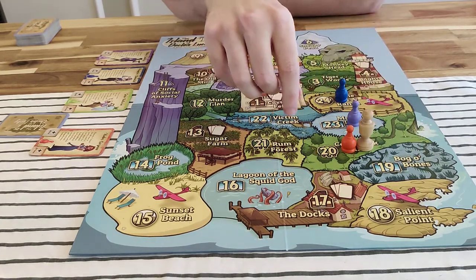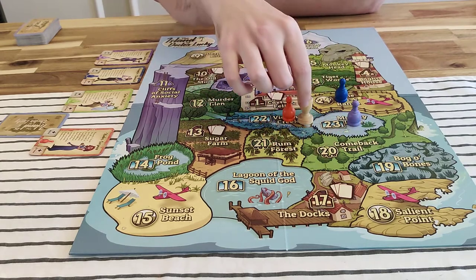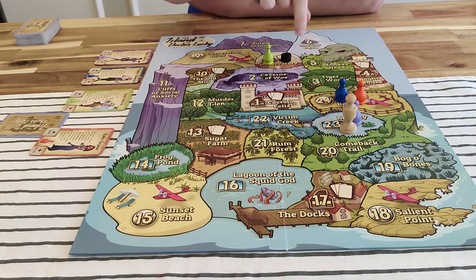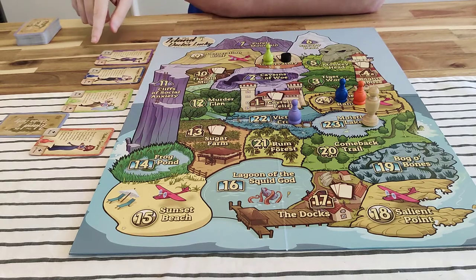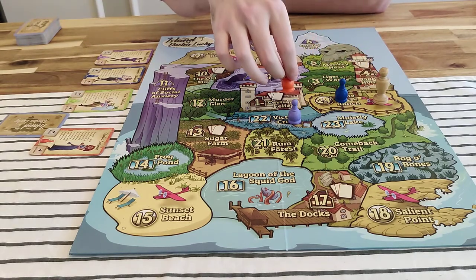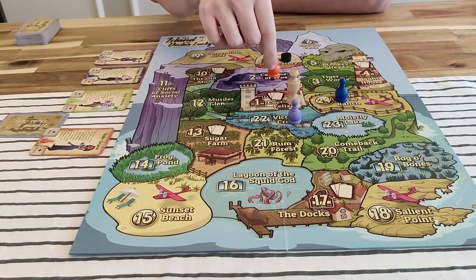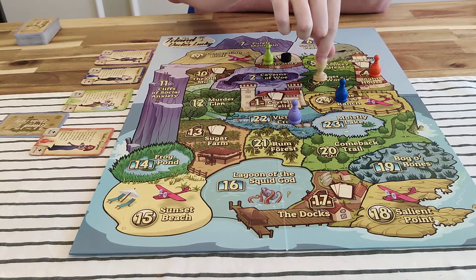Doctor activates Orange. Orange to 21, Doctor to 21. Orange to 22, Doctor to 22. Orange moves to 24. Doctor activates Purple — Purple cannot attack and therefore moves down. So that was Purple's turn. The next person in turn order is Orange, so when Doctor moves up it is Orange that is activated. Blue doesn't get a turn. Orange moves up, Doctor follows. Orange moves up, Doctor follows.